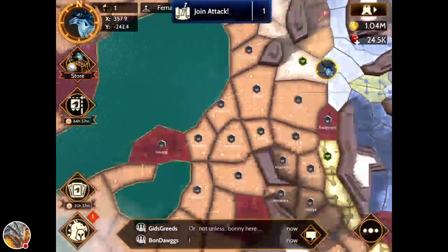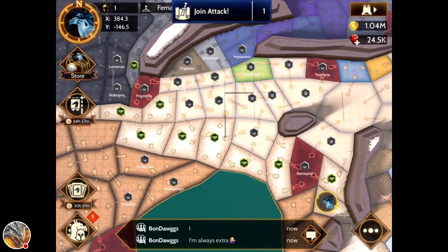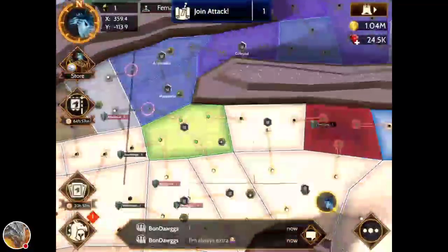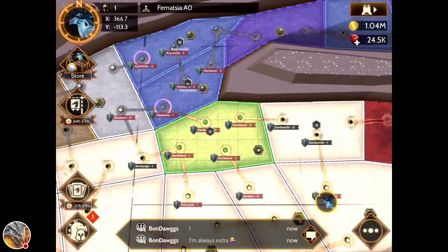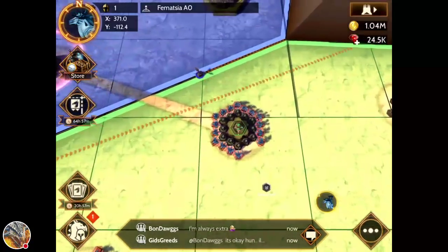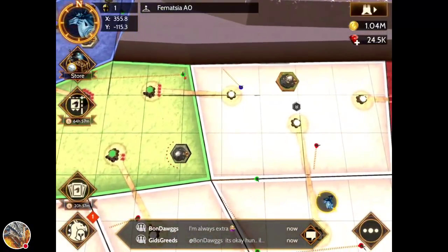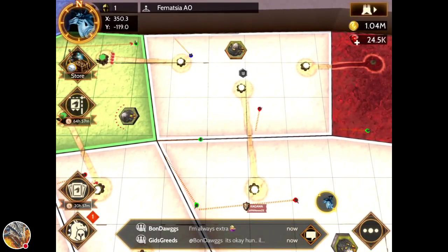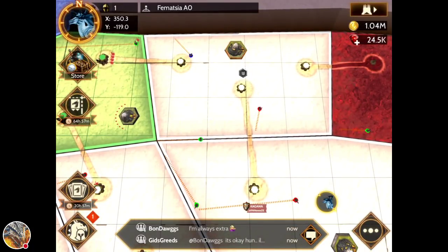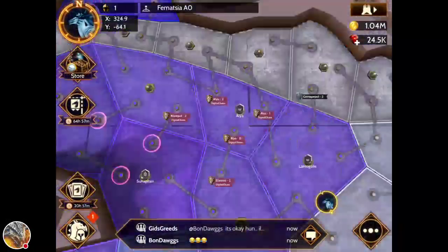When you first come into Atlas, this is basically my first day, so my officers can hopefully use this. When you're coming into Atlas and you spawn in, it's random. You might start somewhere like I did — in a neutral zone pretty far off from where my team was. It doesn't spawn you in where your team is. You can see all these different sections here, which are owned by different teams.